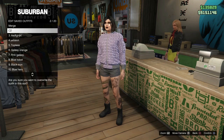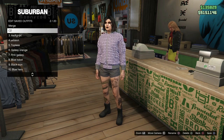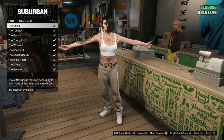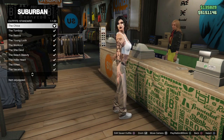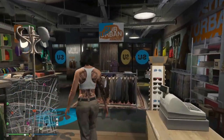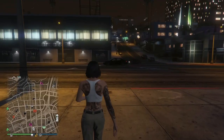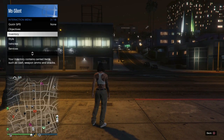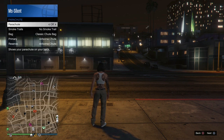Now this part is a little different - we're going to go into our standard outfits and apply the chica, so make sure you do that. Then we will walk outside and open up our interaction menu, go into style, apply the parachute but then remove it. All we need to do is just trigger a safe circle - we don't need any parachutes on for this.